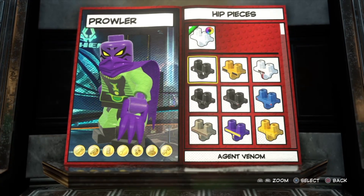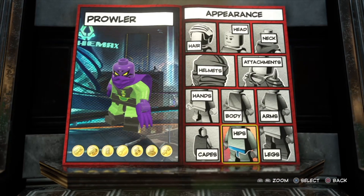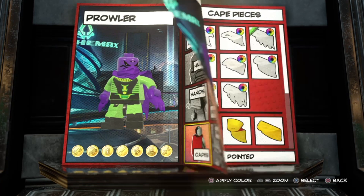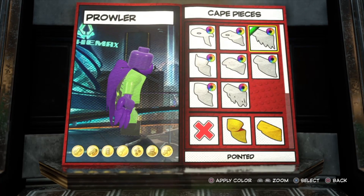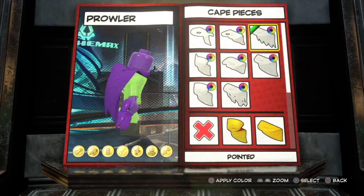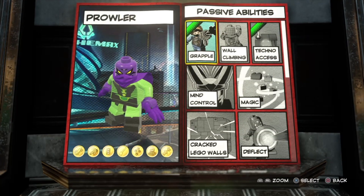I'm going to stick with the solid black hips — it looks much better than any of the other options. For the cape, I did go with jagged because he has kind of a zigzag cape, and I made that purple to match everything else. The mask under attachments is also purple.